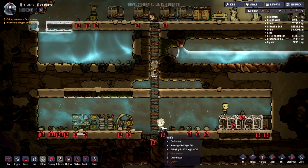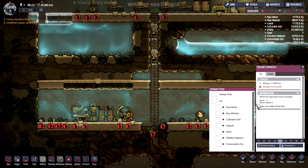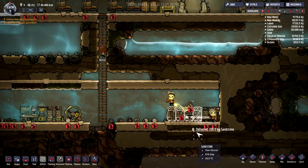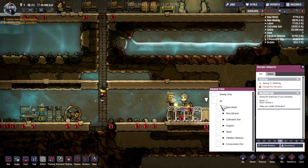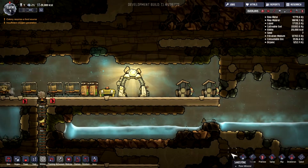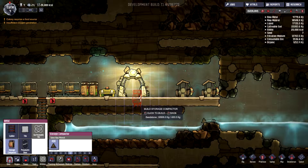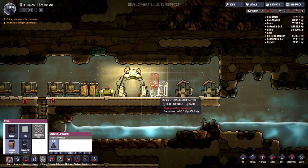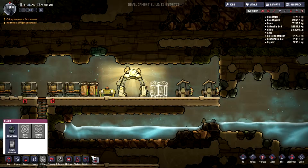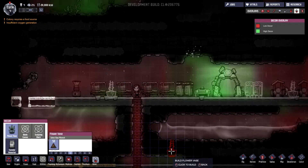Wird natürlich nicht das Wasser hier oben wegmachen. Und machen wir da mal alles rein, außer organische Sachen. So organische Sachen würde ich sagen kommt hier hin – die beiden Container und dann brauchen wir noch da etwas und dort etwas.